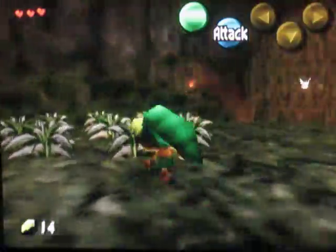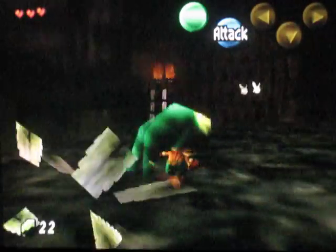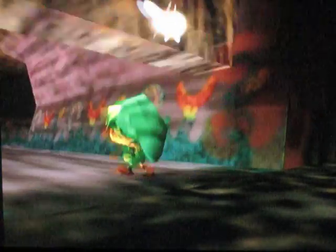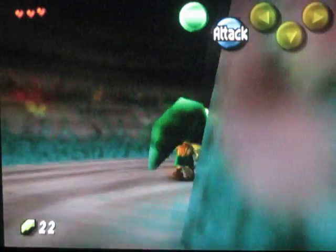So now we are stuck as a Deku. You can use A to spin — that is your method of attack right now. I missed one. Oh well. And if you want to open a door like this, you just stand near it and press A to open. And for now, we'll leave the fairy behind forever.